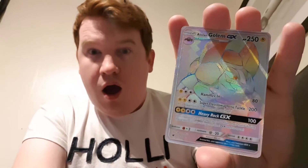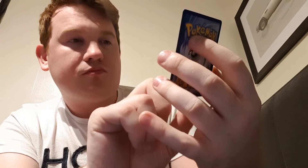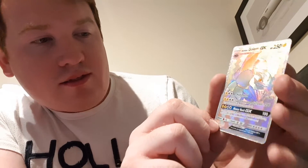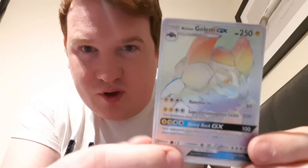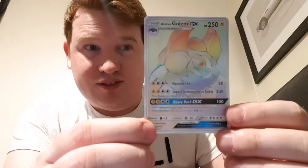And the rare — are we ready? Three, two, one. Oh my god! Oh my god, it's a rainbow rare! Oh my god, that is so sick! Look at that! It's a Golem GX, the Alolan form. Its first attack is Hammerin, then it's Super Electromagnetic Tackle, and then Heavy Rock GX is its GX attack. Oh my god, that is so awesome. That's the rarest pull we've ever had on this channel.